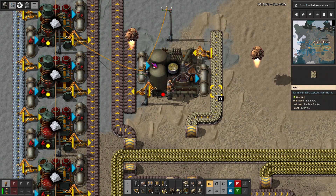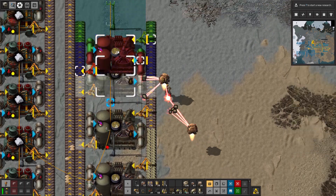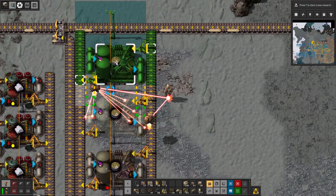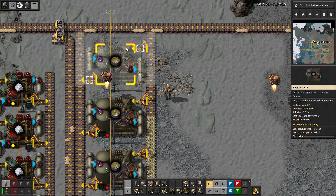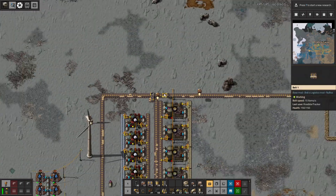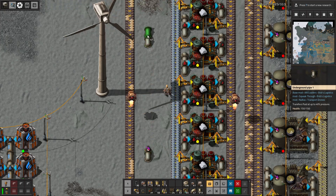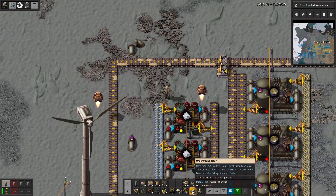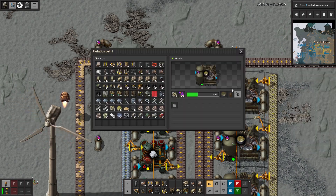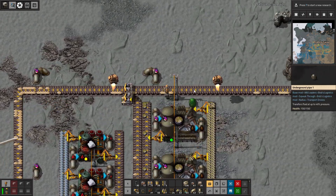Let's go one more up. The caustic solution we could just connect up there — why not? It's almost like I planned this. Very cool, and it's nice to have a sink for that. The sludge — we're also going to bring up here.